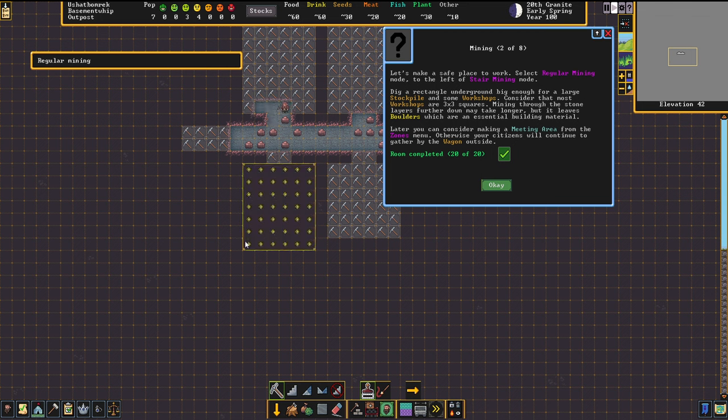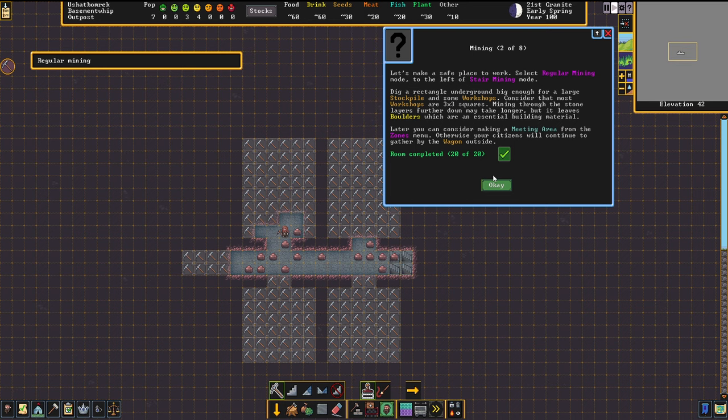I'm just mining out some rooms here. The tutorial said to do 20 tiles — I have a few more now but I think it's a good idea to have different areas to sort things out. Big enough for a stockpile and some workshops. The workshops are three by three squares, so that's clear.